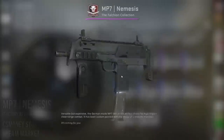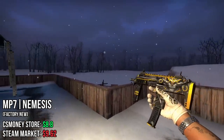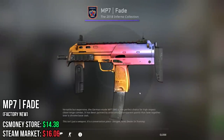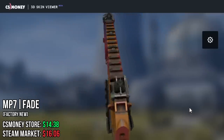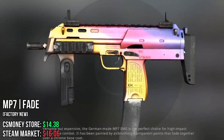Next up, the MP7. First skin I chose is the Nemesis, which looks like a transformer with yellow details, which is nice. And of course, what is a list without the MP7 Fade? When you can get the fade within the 15 euro budget, I think that's a pretty good deal. Try to get a good pattern with a lot of blue and I think you're all set.